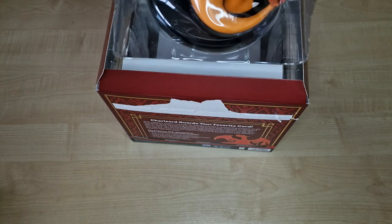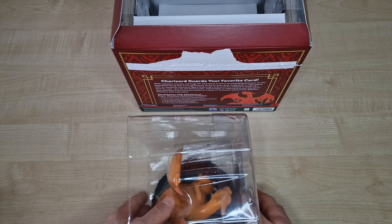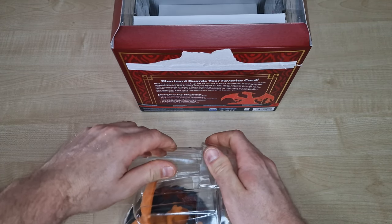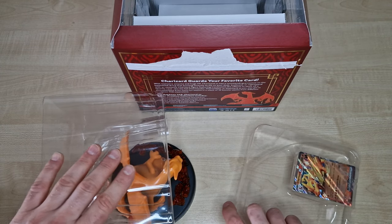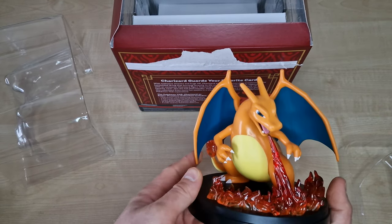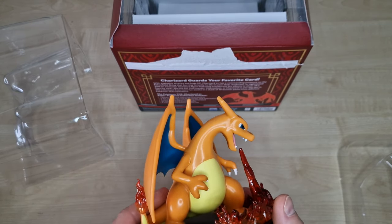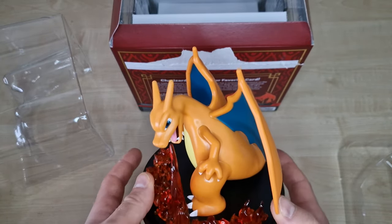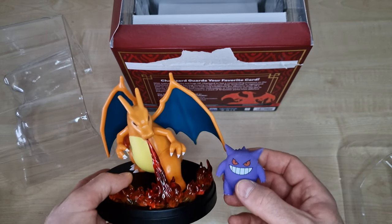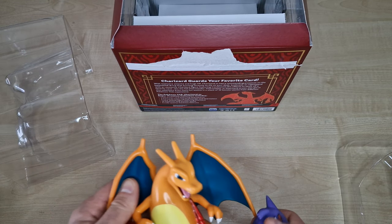In the middle is the figurine — Charizard. It's very nice. It's very different from the last figurine. You can check how it looks like, the size. The material is very nice.